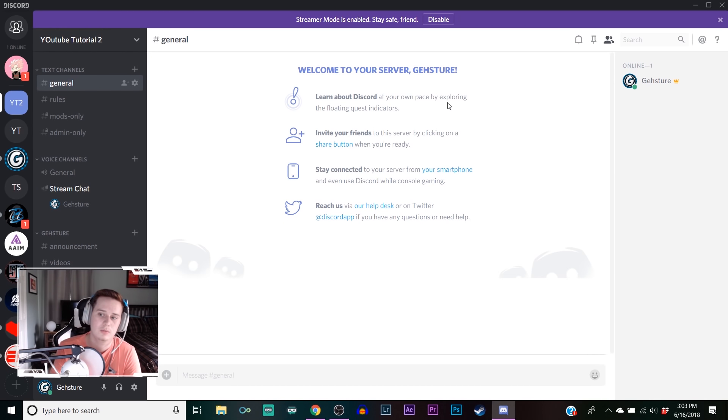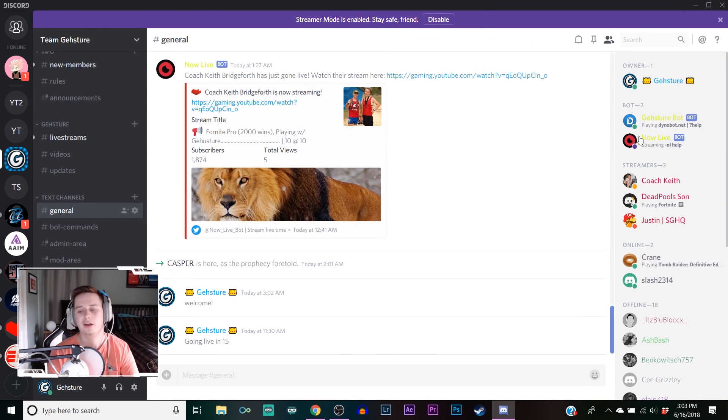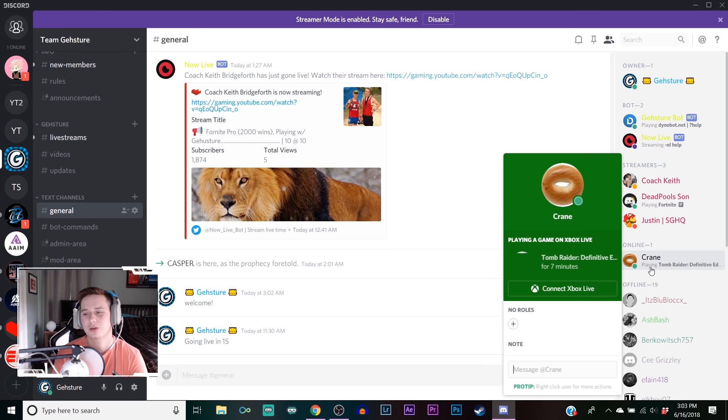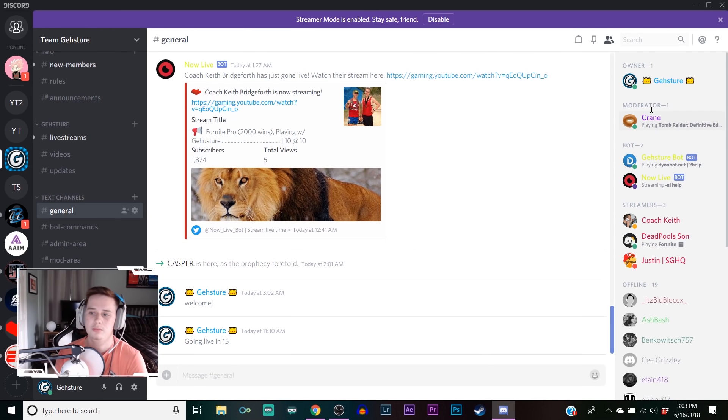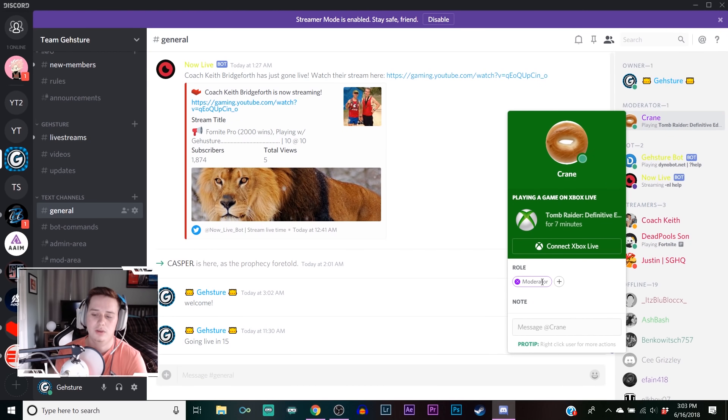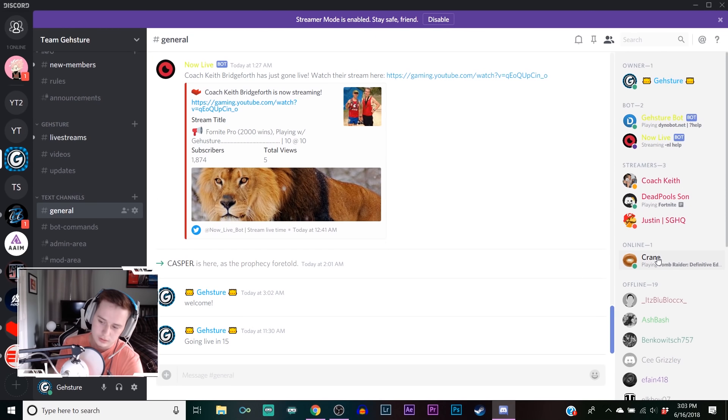Now let me hop over to my server and show you how to give someone a role. If someone joins your server and you want to give them a role, click on their name. Say you want to give crane the mod role - just add the mod role, boom, his name is now purple and he'll appear in chat as a moderator. If you want to take the role away, just click the X button and it's gone. That easy.